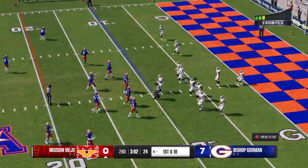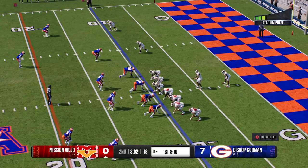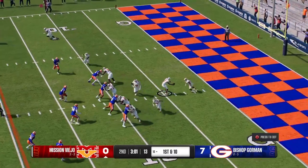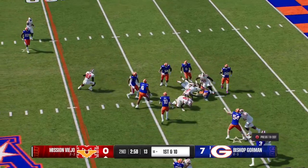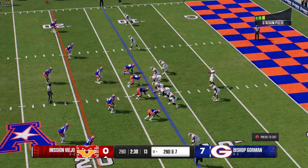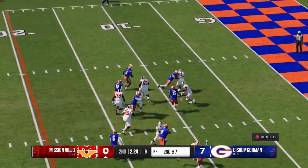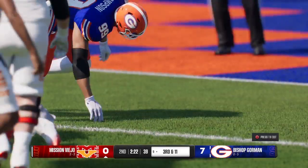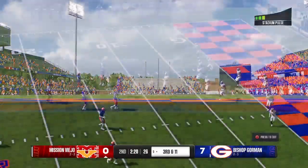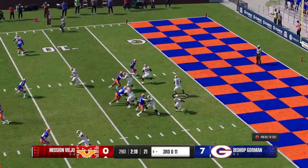The punt goes out of bounds — a really nice job, they stick them deep in their own end around the 10. Quick handoff — knocked down after a pickup of three to the 12. After the three-yard pickup they come to the line, second and seven. Might as well stick with him — he's dropped behind the line of scrimmage, a loss of three. Timeout called here by the defense — their first of the half. Not a lot on the play sheet for this third and long from inside their own 20.